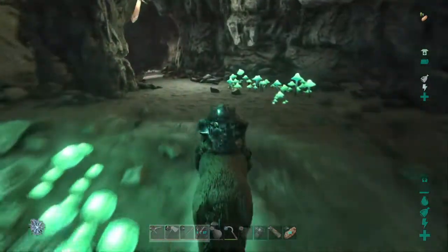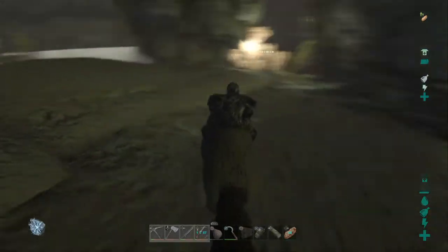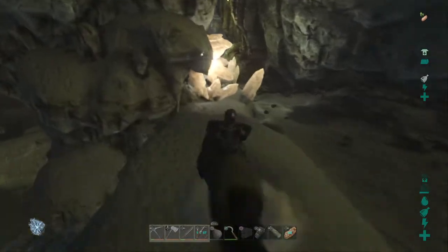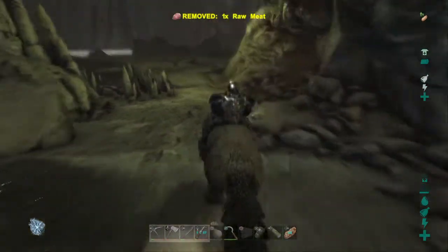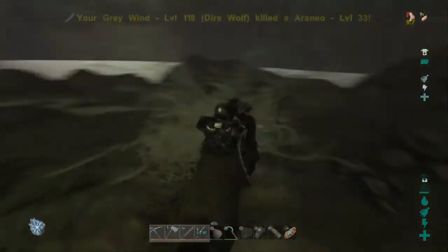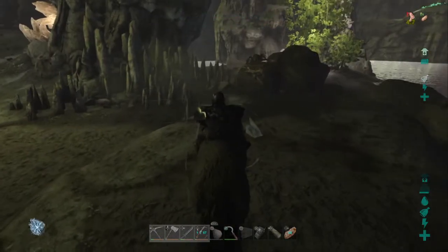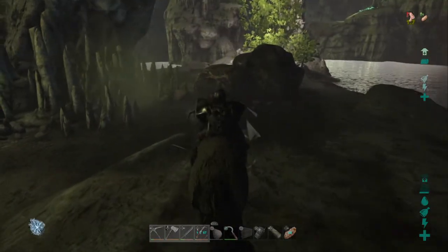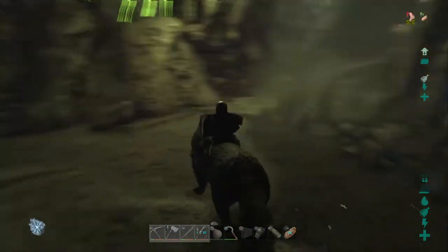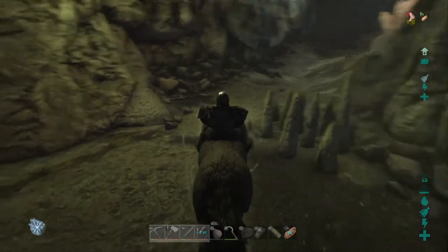It's a relatively easy cave — no water, not really anything. I'm just going around the long way at the moment. If you need to get to this bit, there'll be a drop down there. There might be more spiders over here — actually, no, they might be further down. They just webbed the hell out of me. I think it was over there to my left. I can just go through with the wolf and kill them. If you don't have a wolf or anything, I'm sure you can take it out just fine — just be careful.